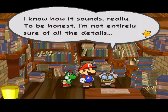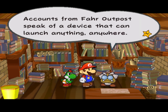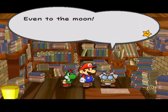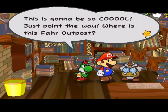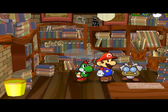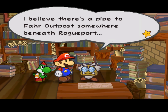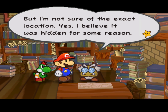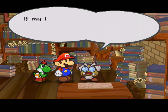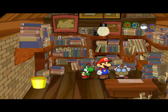I know how it sounds, really. To be honest, I am not entirely sure of all the details, but I've seen plenty of pictures. Accounts from Far Outpost speak of a device that can launch anything, anywhere — even to the moon. You need something called an Ultra Hammer to get the hidden pipe to Far Outpost.